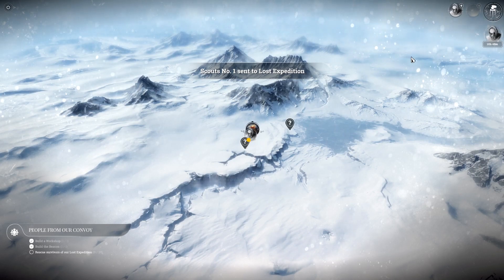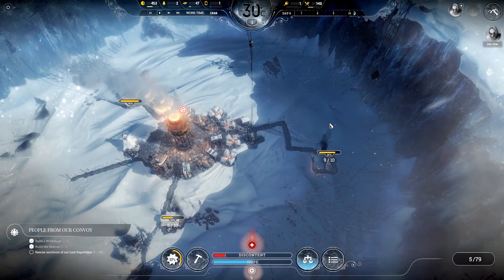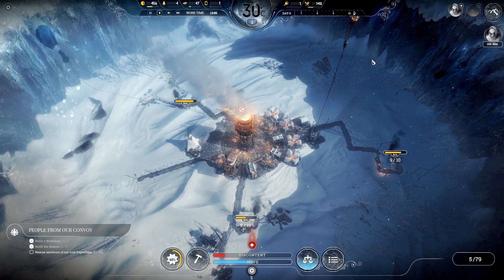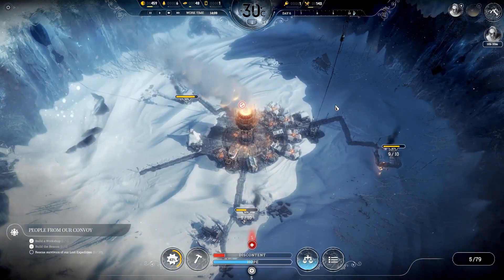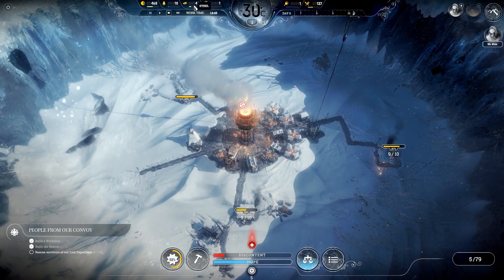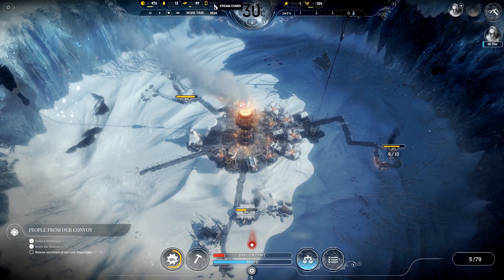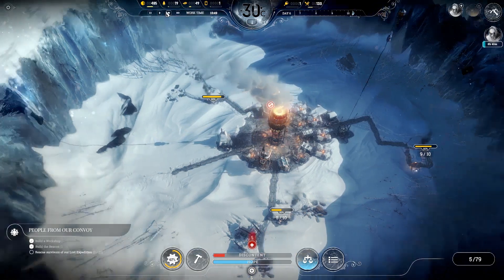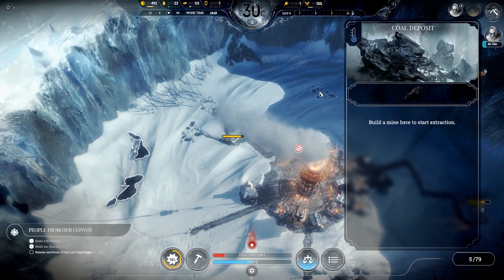Scouts number one, sent to Lost Expedition. Alright. So that'll be a thing that happens. And we just have to play the waiting game. Apparently it's taking ten hours for anything to resolve there. In the meantime, not a huge amount is actually happening at the moment, I'm just waiting for resources to go up. Steel is quite decent. Steam cores is apparently for later on in the game, so I don't have to worry about that yet. Coal is going up gently.